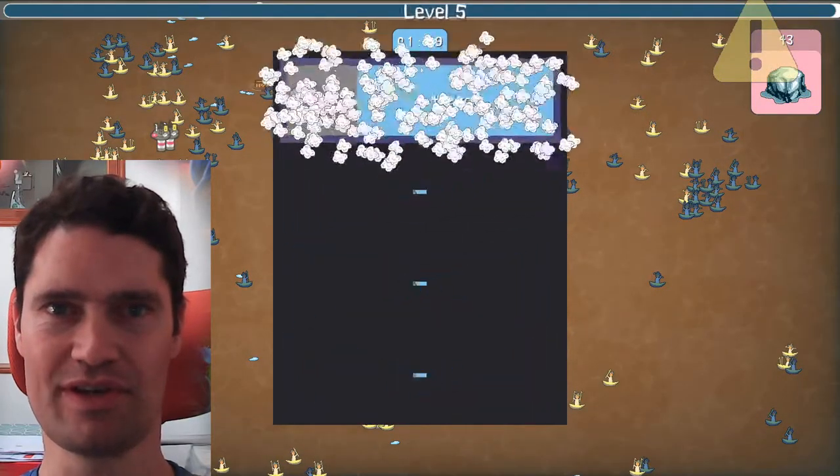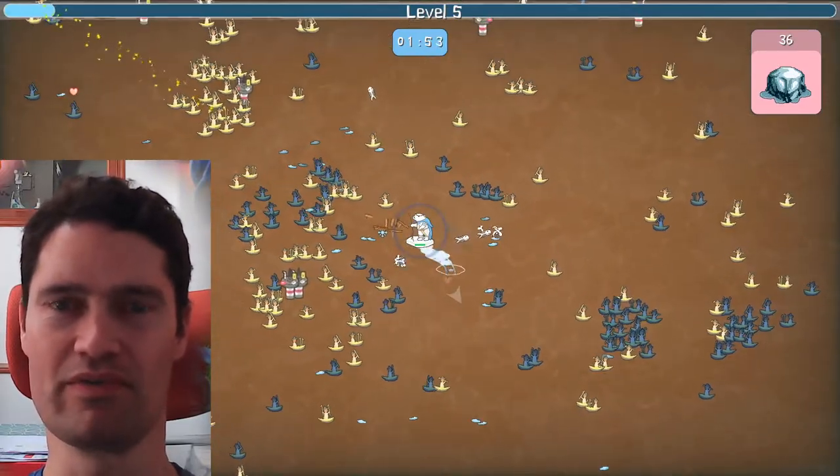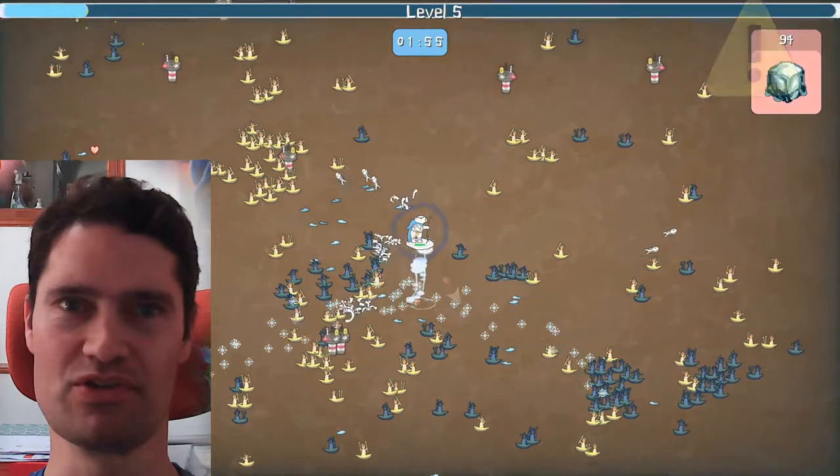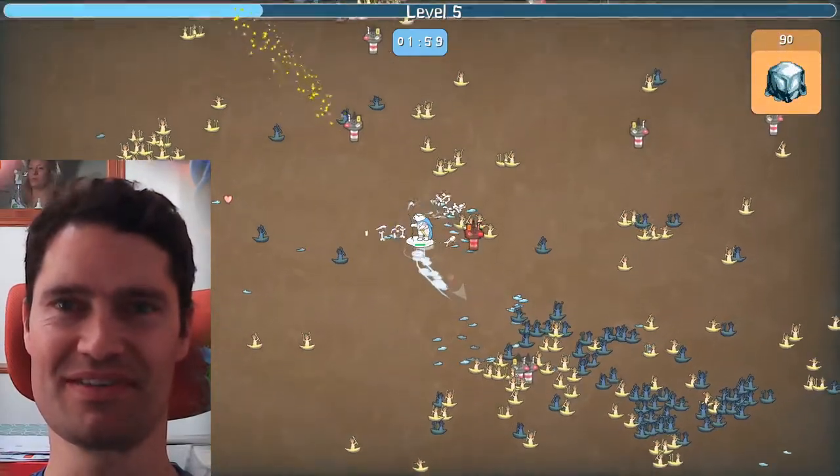The research question at the start of this module was: how can a fun and commercially viable single-stick horde survival game convey a climate crisis message through emergence? Before I dig into the development journey, I just really want to get two exciting things out of the way.